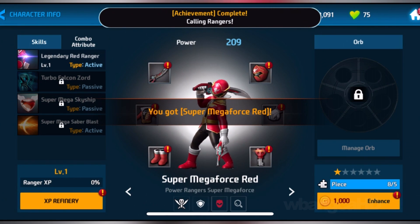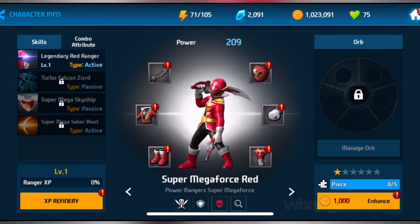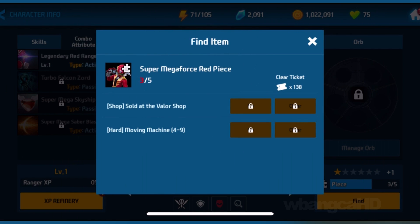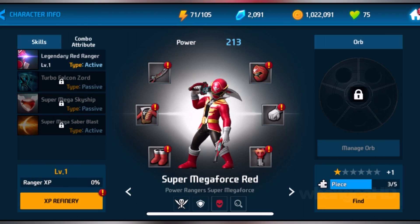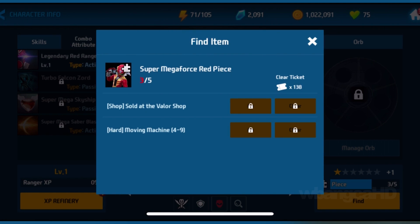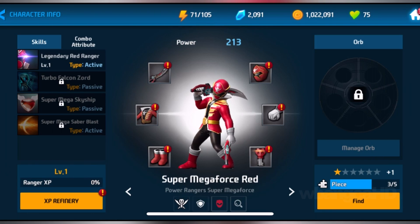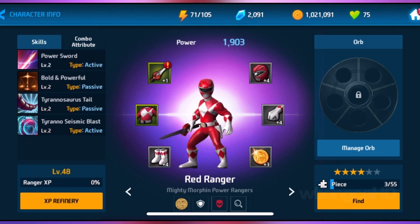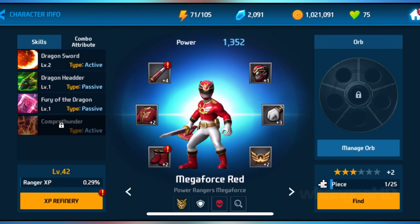This is the Red Super Megaforce Ranger and this is the one I'm gonna be leveling up and using. We got enhanced there. I need to get to hard mode, Chapter 4, Stage 9. Let's do some small upgrades. Actually, you know what — I'm not gonna upgrade him yet.